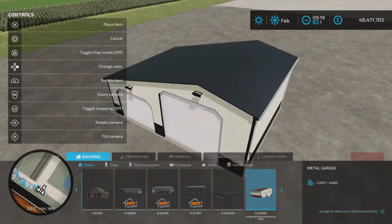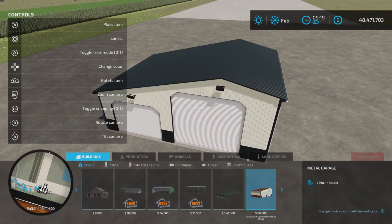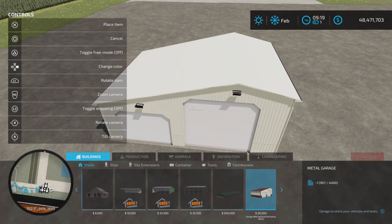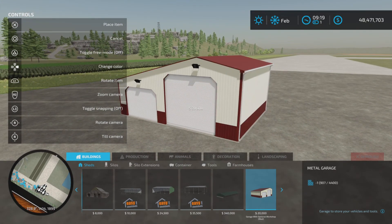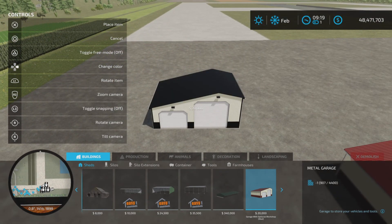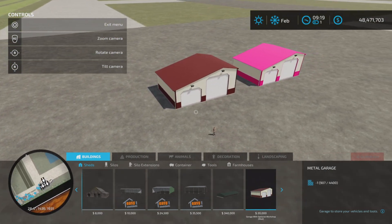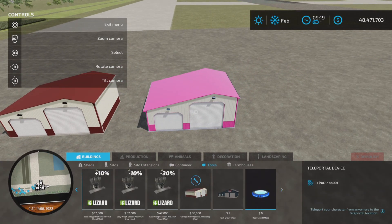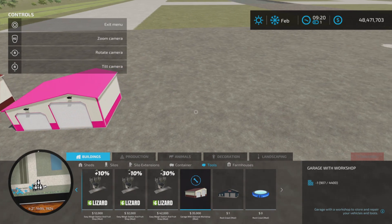For the cladding — well, the roof, the metal bits — you can change the color like so. We also have another one that looks identical but it is not, because it's under Tools: Garage with Workshop. Notice the little workshop trigger in there.